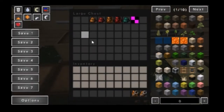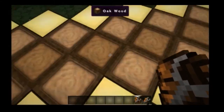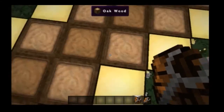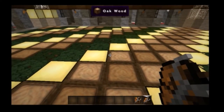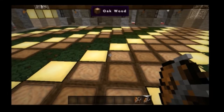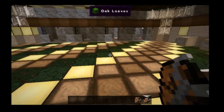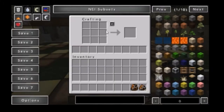Basically, the first thing we're going to go over is the big workbench backpack. It's a crafty workbench backpack — it's pretty much just leather and a crafting table. When you put the crafting table in it, it actually adds it into this.